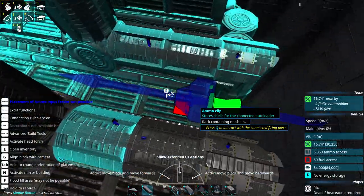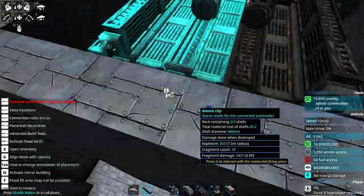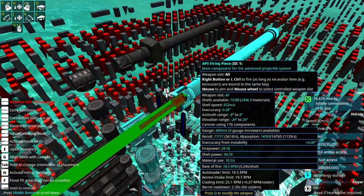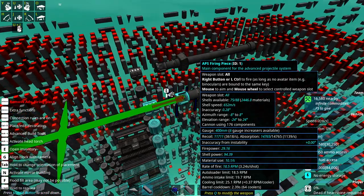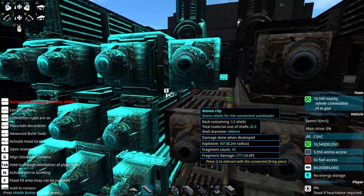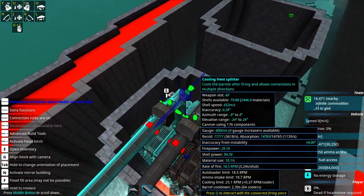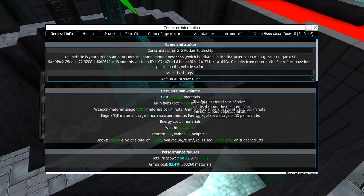It should be cheaper because we had 20 loaders on each gun before. I'll count manually - actually forget it, I'm not going to try and count in that mess, but I'm pretty sure we have less than 20 on each gun now. Quite a bit less - a lot more racks but they're relatively inexpensive. I think we probably at least haven't made it any more expensive.